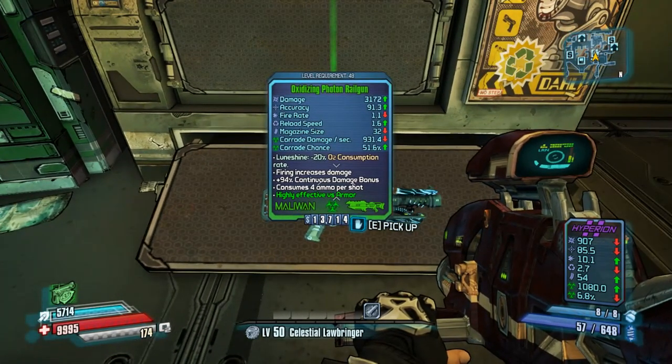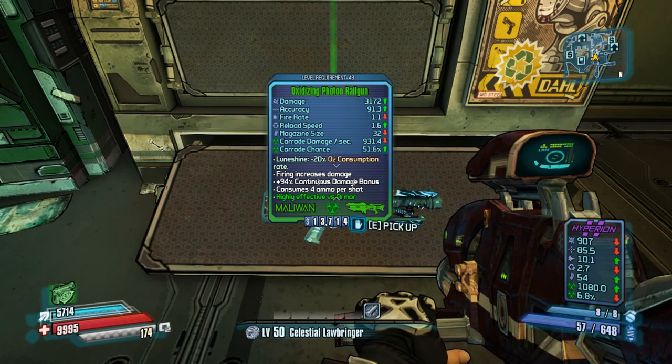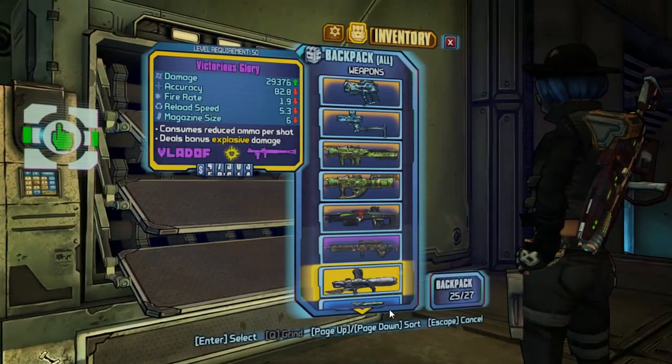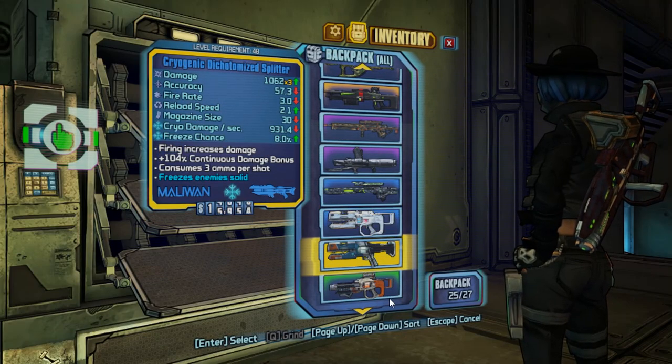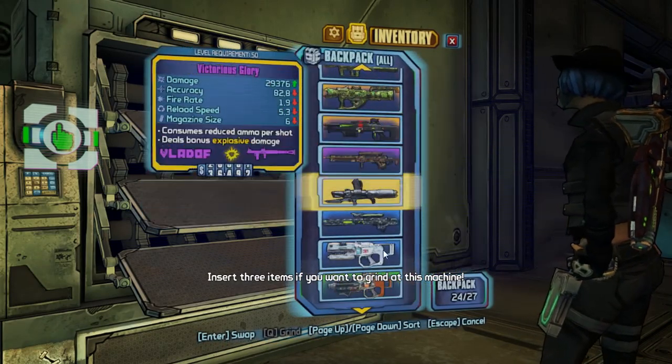So you have a chance of getting a loonshine when you moonstone grind, but it will not happen 100% of the time. As you can see, if you get 3 white weapons and you moonstone, you will get a green one and you have a chance of getting a loonshine.